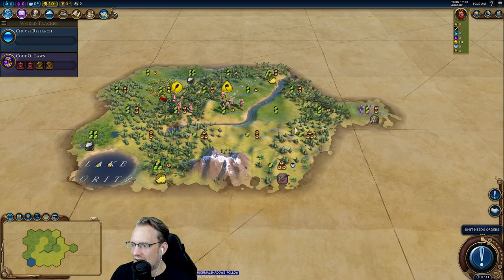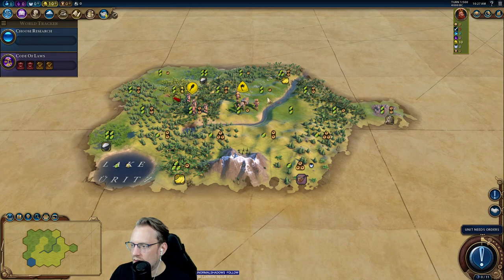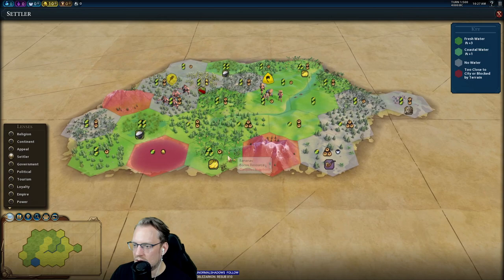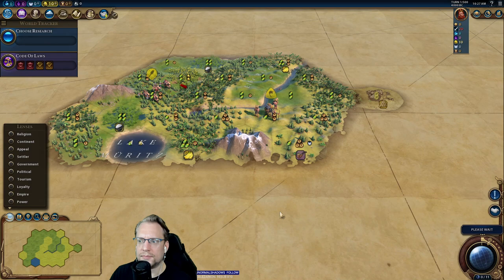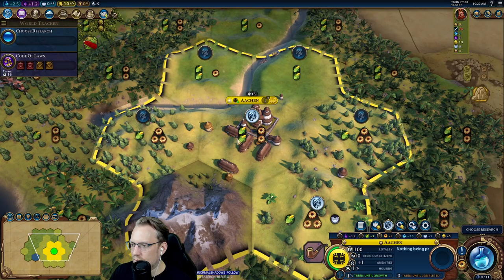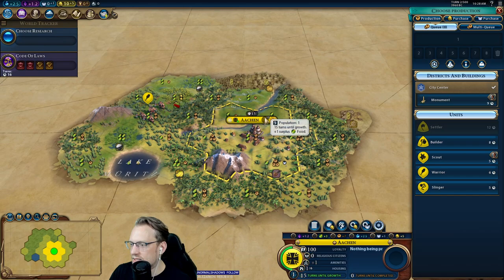It looks like a very productive capital. This is Highlands. We do have several bodies of water near us, so that's maybe not ideal. This is probably horses. I shouldn't think about districts quite so soon. Let's move the warrior first and see if we get any information that changes our mind. So we go here and we'll turn to settle. I don't like these lakes, but I think this is just kind of how Highlands works.